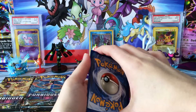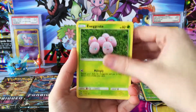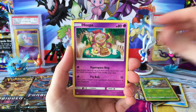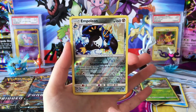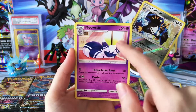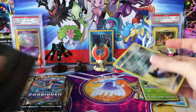We have a Pancham, Espurr, an Exeggcute, Scatterbug, Honedge, Fairy Energy, Lady, Hoopa, Lysandre Labs, Reverse Empoleon — which is another Reverse Rare — and another beautiful-looking Meowstic. One of my favorite Rare artworks from this set. It just looks so good.